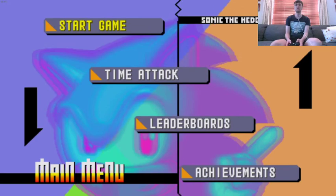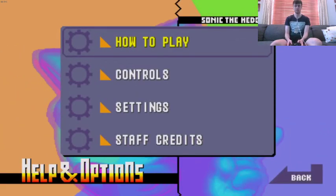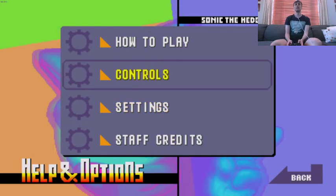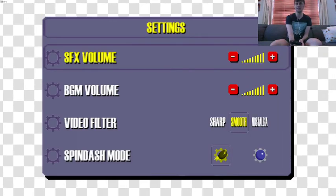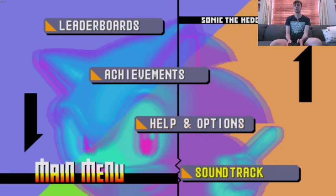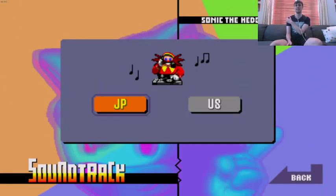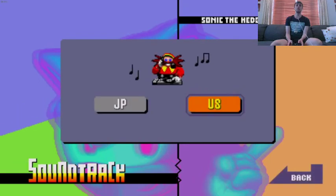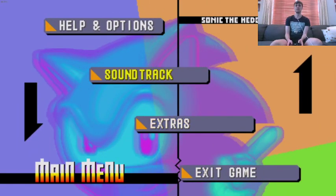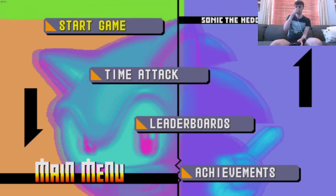There are a few things I want to talk about before we jump into it. In the settings menu, Sonic CD has a different version of the spin dash, and we're going to be using the CD version for this playthrough. We will explain the differences between the two when we jump into the game. Sonic CD also has two soundtracks - the Japanese soundtrack and the US soundtrack. For this playthrough we are going to be using the Japanese soundtrack.